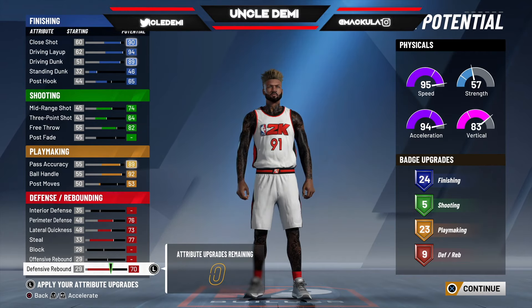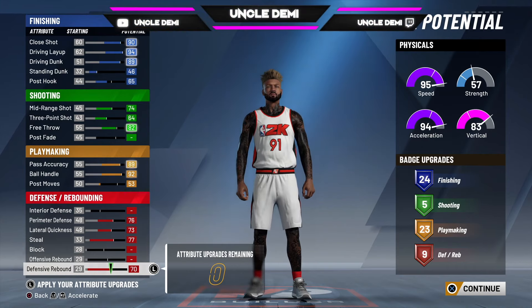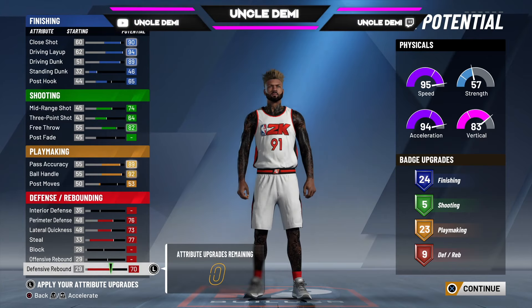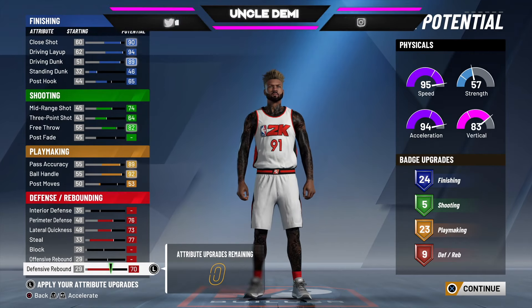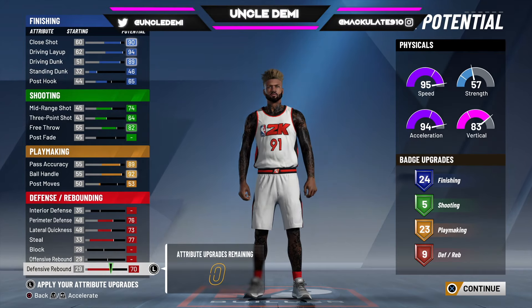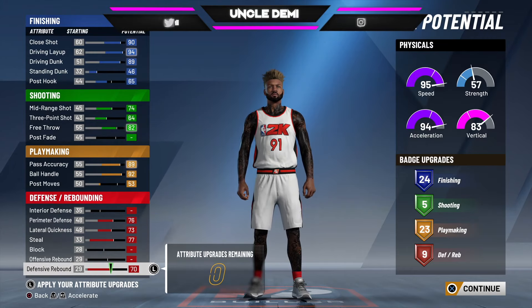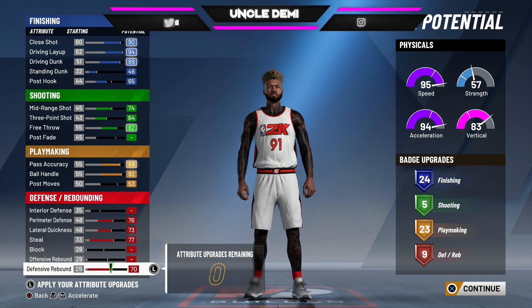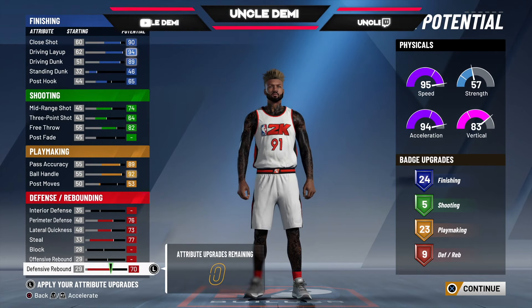Some people will say, well if you use the playmaking chart you get 30 playmaking badges — but what are you going to do with 30 playmaking badges? It's about utilizing badges the right way based on your playstyle. With this build you're going to be ISOing 100% — you'll have two shooters in the corners and nobody can stay in front of you. Slashing is the most overpowering build in the game. 23 playmaking badges is good, and 24 finishing badges is ridiculous.